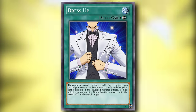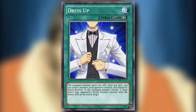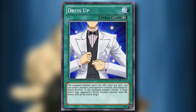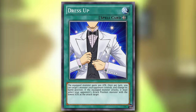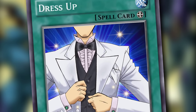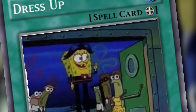Dress Up is an equip spell card that increases the attack of the equipped monster by 300. On a soft once per turn, you can target one monster your opponent controls and change its battle position. If the equipped monster attacks, it must select your opponent's attack position monster with the lowest attack as that attack target. So many words and it does nothing.